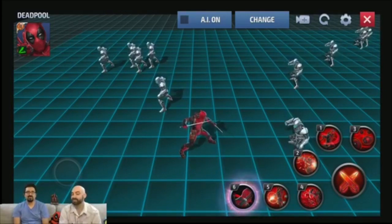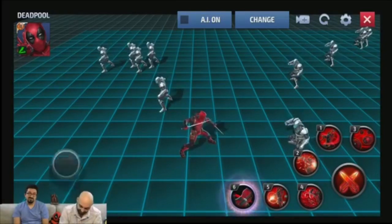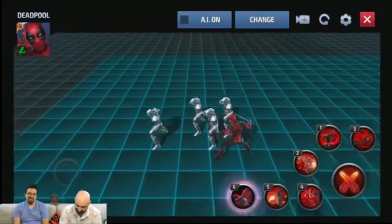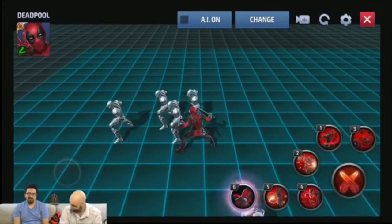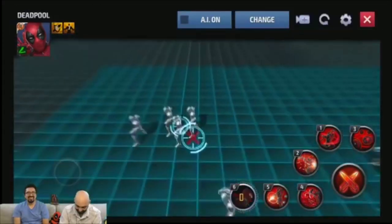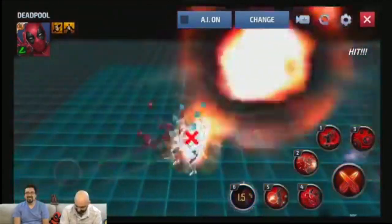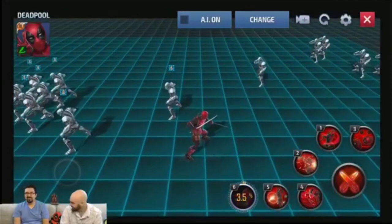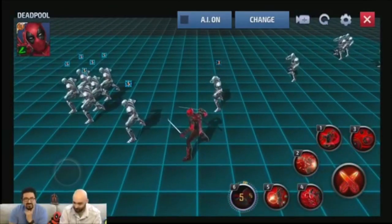How about we show off that tier three skill. We don't want to go into too many details about it before the update, but at the very least we can let you see what it looks like. I'm going to run into this group of enemies. Tier three — oh, there we go. He's cutting through the comic panel, and lots of slashing, lots of bombs, lots of hits. Boom — 188 hit combo right there. That is the tier three skill you have to look forward to when you hit tier three with Deadpool.